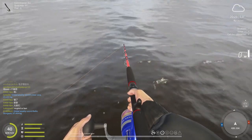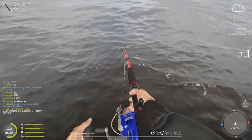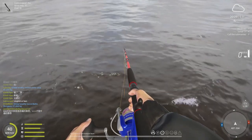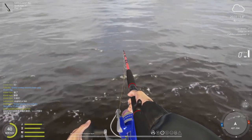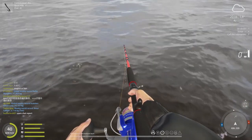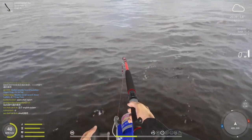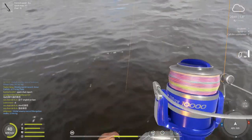Let it hit the bottom just like that and then you bring it up. The point of this rig is you're supposed to drift along the bottom — it looks like a fish swimming just above the bottom, and then the predators hiding in the little holes will jump up and grab it. This is supposed to work quite well, although in this game it's hit and miss.